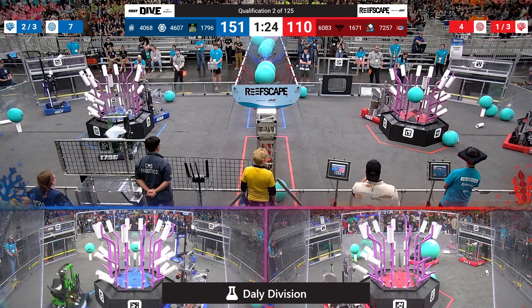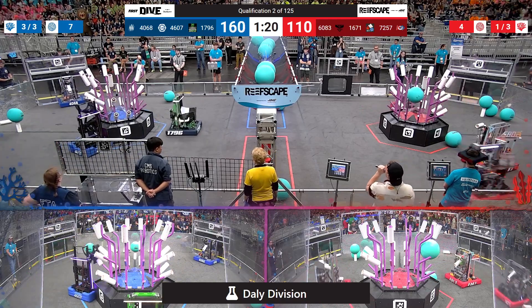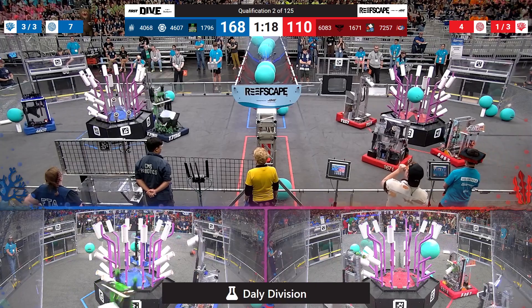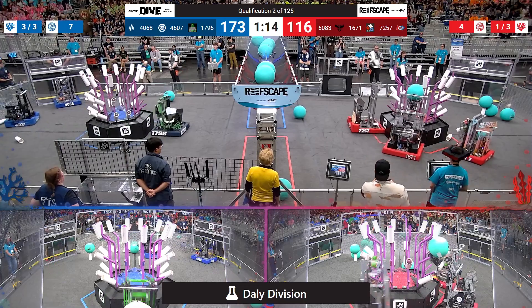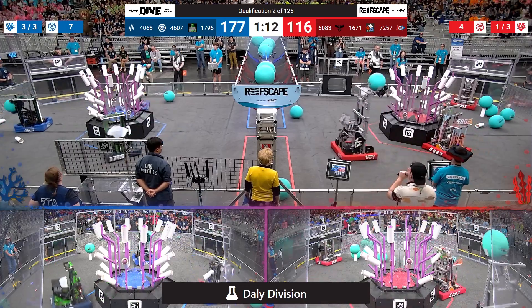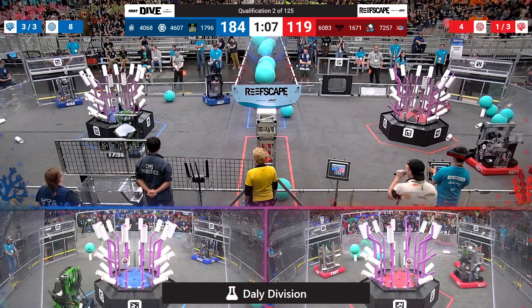Remember, any Coral touching algae at the end of the match will not be scored, so they've got to clear that algae out of the way. 160 to 110, Blue with the lead. Red's got a minute 15 to take it back, as 1671, the team from Clovis, takes a piece of algae and brings it up top with a deft throw to that barge.